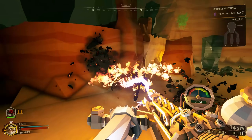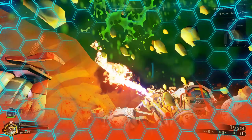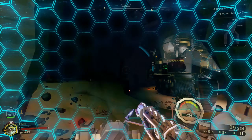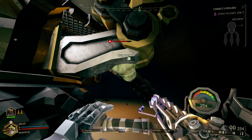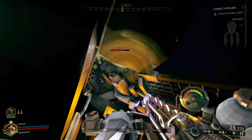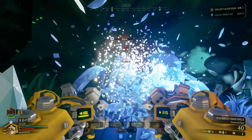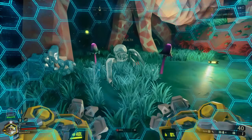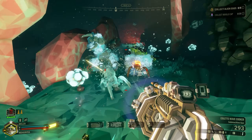While the flamethrower is super consistent and does insane damage with some of the cleanest overclocks in the entire game, it's stumped by its low survivability and time to kill. Unlike the M1000, you've got to slowly walk until the flame effect pops up, then move your crosshair to another enemy. Then there's its complete opposite cousin, the cryo cannon. This gun completely freezes enemies, and when they're frozen, they take a 3x damage boost, which gives you the ability to quickly switch to your drills to regenerate yourself, or pull out the Colette Wave Cooker.